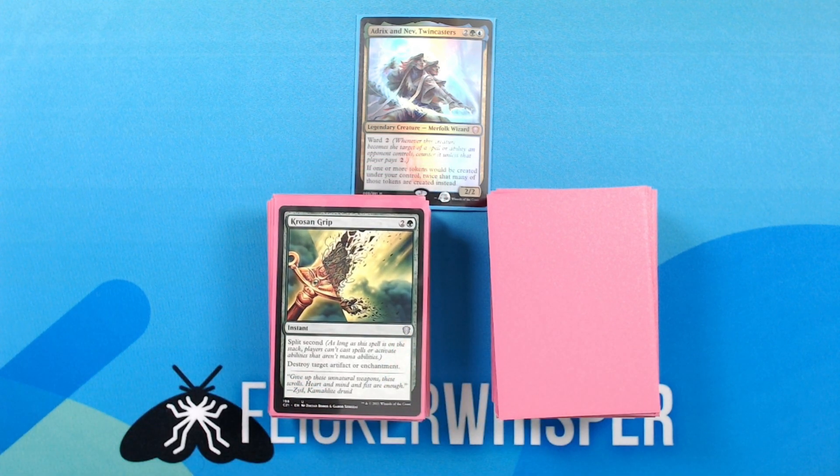Krosan Grip — 2 green for an instant. Split Second: destroy target artifact or enchantment. And that will do it for the instants and sorceries. Next up are the artifacts.